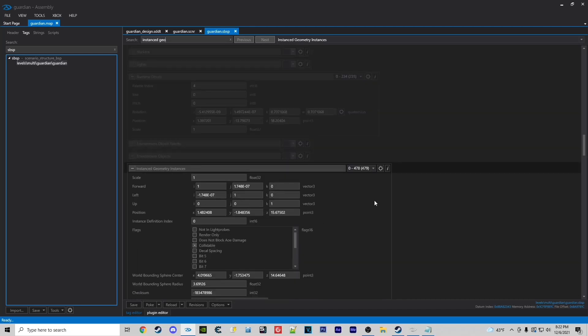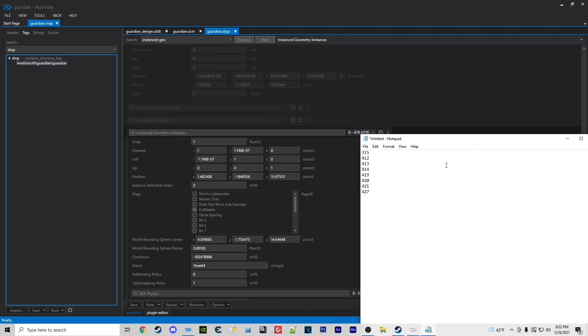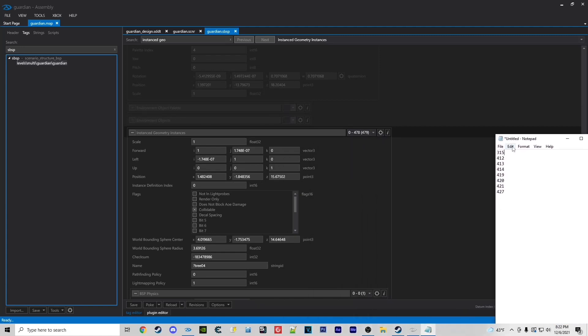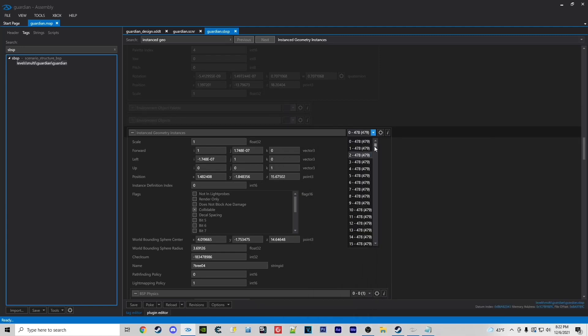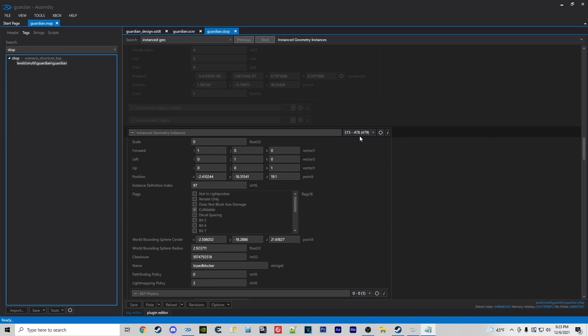You're going to see hundreds of tags. For easy access I have them written down right here. Starting at 315, we're going to be removing what are called biped blockers. These are meant to block your character. We're going to change the scale to zero on all of these — which is just the first number you see up top, and all of them say one — so we're changing all of these to zero.